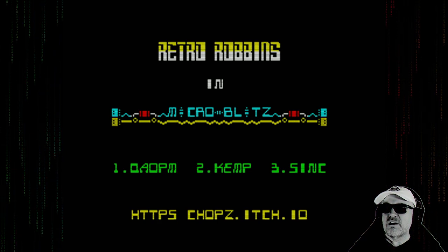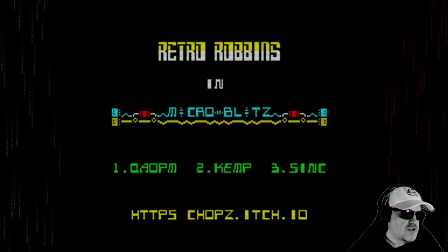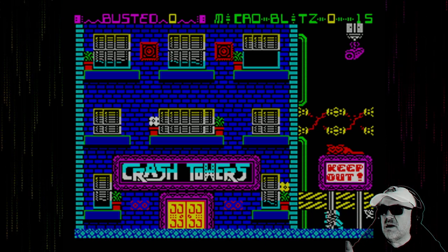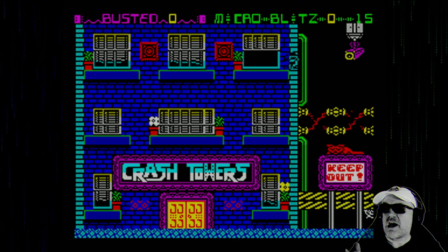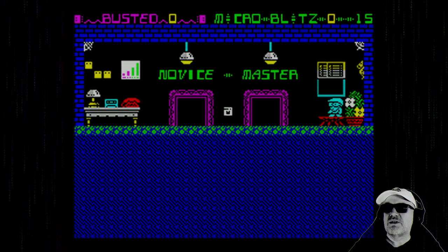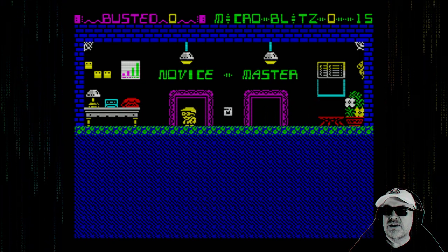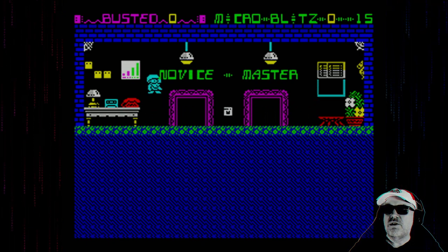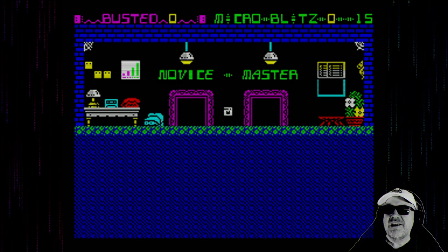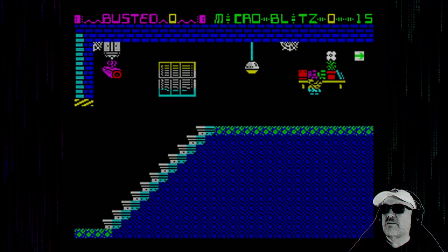Retro Robin's Micro Blitz - we've got a choice of three options. We're going to go with Kempston joystick, and this is Crash Towers. We are on the bottom right-hand side - look, he's climbing into Crash Towers. Crash Towers used to be in Bath if you didn't know. We've got a choice of novice or master. It looks like we've got to collect 15 items. Let's go into novice - usual left, right, jump, and duck. It looks like he's twerking!